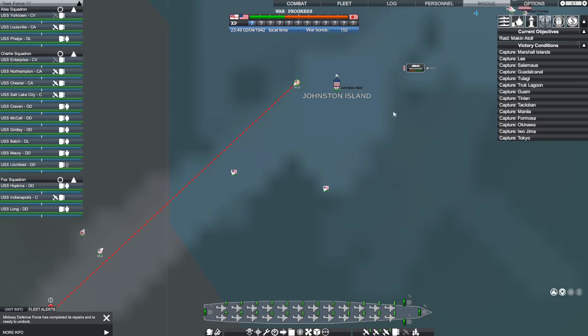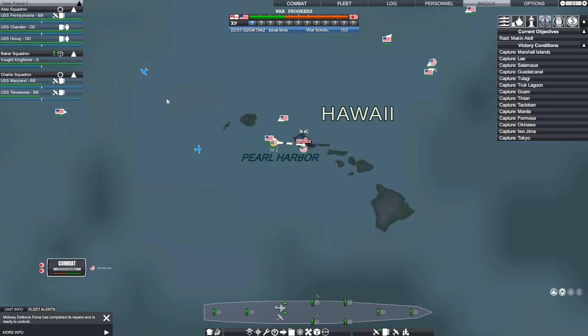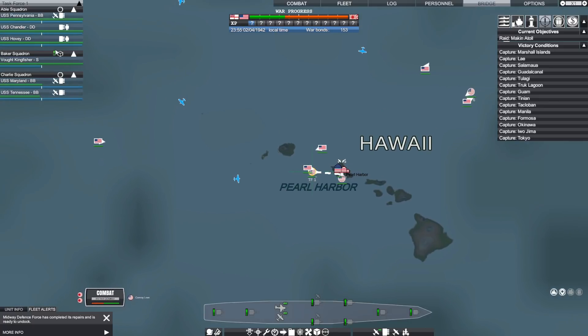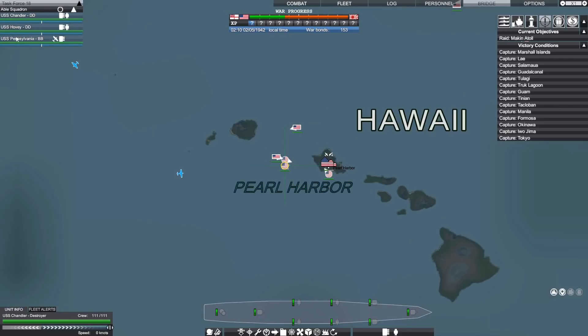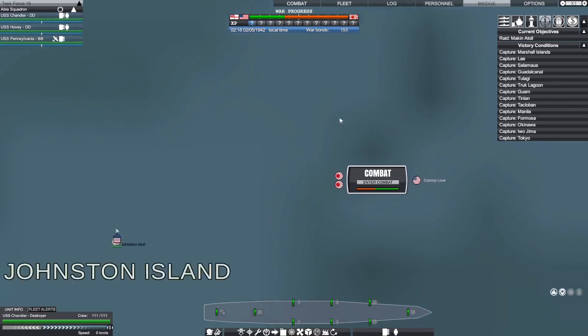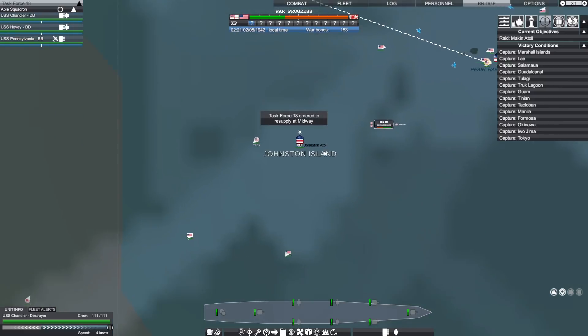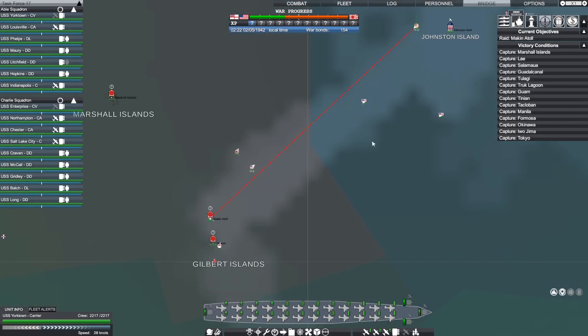I'm trying to figure out how to separate my task force into squadrons, because the Maryland and Tennessee need to repair, but the Pennsylvania, Chandler, and Hovey are ready to go. Apparently we just drag to the right to separate them. So this is now Task Force 1, which we'll order to resupply and repair, while Task Force 18 can get out and start doing something — we'll send them to Midway for now. Then we're just going to see what happens with Task Force 17 on this raid on Macon Atoll, and that'll probably be how we wrap this episode up.